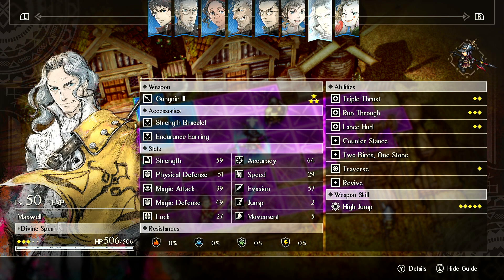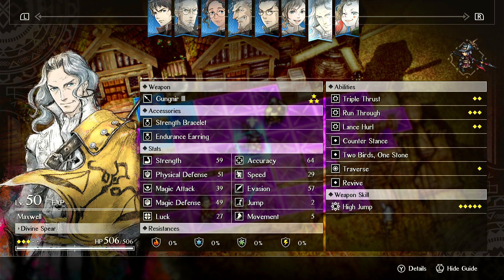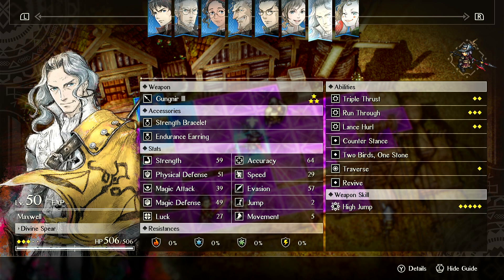To begin, let's go over the items he's good with. You can't go wrong with Strength items, the Endurance Earring, or Res Earring. If you put Res Earring on Maxwell, it essentially gives him 3 lives — he dies once, gets rezzed, dies a second time, gets rezzed. So he gets 2 rezzes, or in other words, 3 lives.